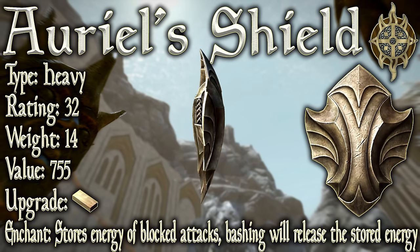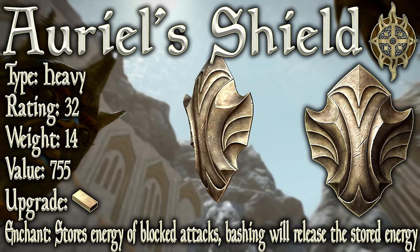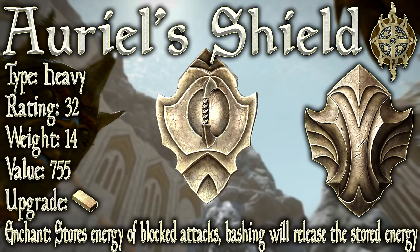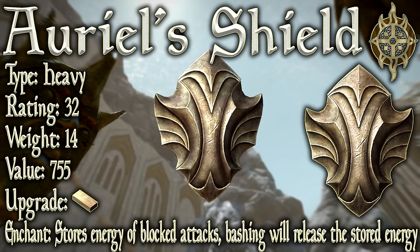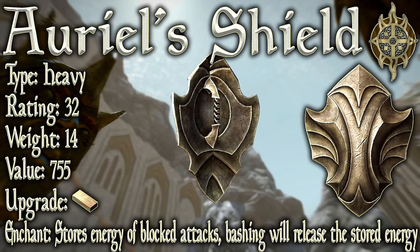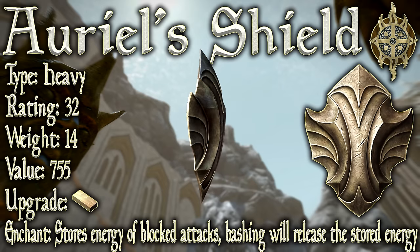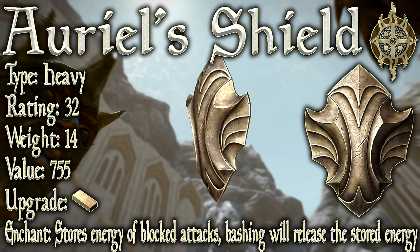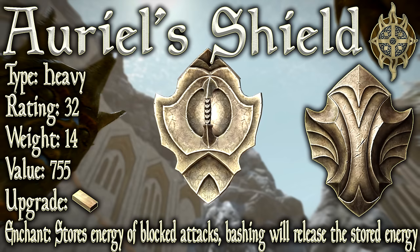Auriel's Shield. Its type is heavy. It has a base armor rating of 32, which is on par with the ebony shield. It has a weight of 14 and a value of 755. It can be upgraded with a moonstone ingot, which requires you to have the arcane smithing perk. It also benefits from the elven smithing perk, meaning that if you wish to upgrade it all the way to legendary, you can do just that without the assistance of smithing fortification effects.